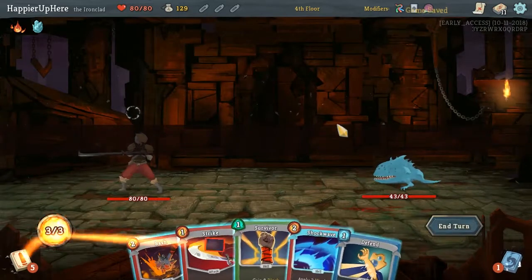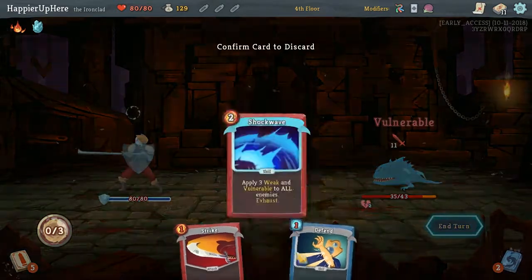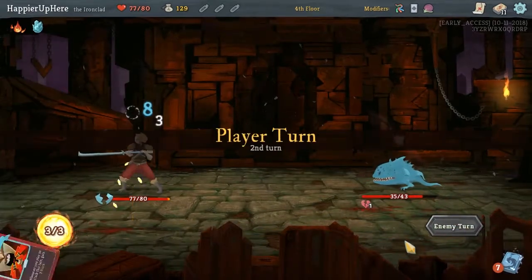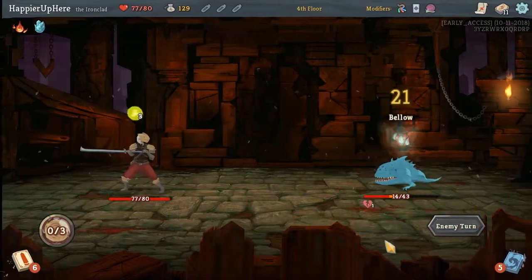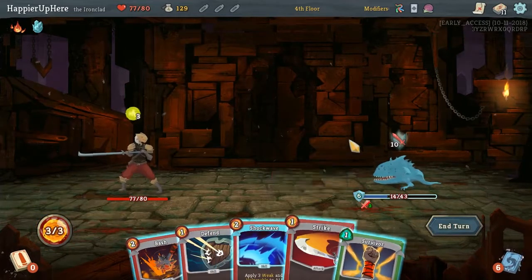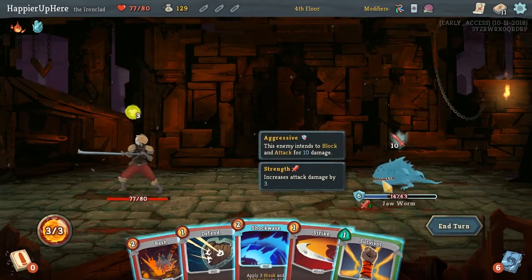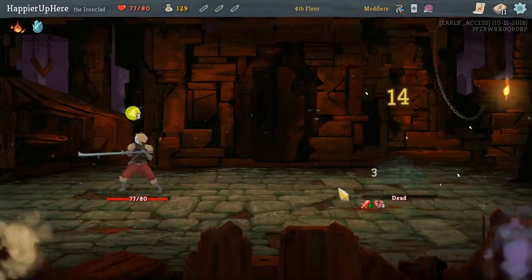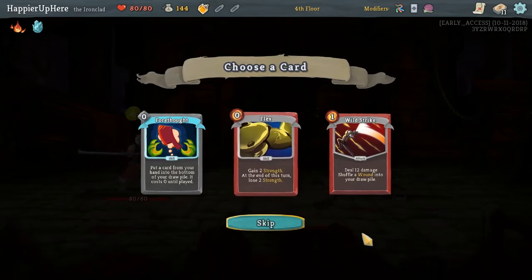Let's do Bash and Survivor. Then Strike, Strike, Zap. Bash, Zap, Strike is 17 and he has 20 - that's exactly enough. Got an Explosive Potion. I'm not sure if we should take any of these. Maybe Flex - yeah, let's take Flex.